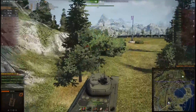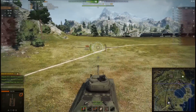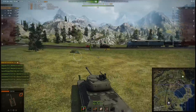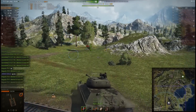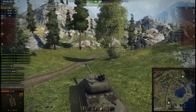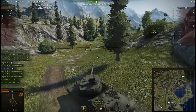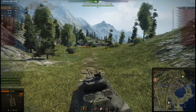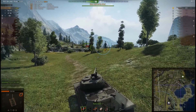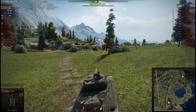That takes out the Super Pershing for kill number two — four and a half thousand points of damage. Now it's just the S51 to find and kill. The AT-15A sits in the cap circle as the rest of the team searches for the artillery, last spotted in that area. But you can bet the S51 has started to run and will be nowhere near that location. There he is — in C1 — he fires just as the base capture finishes, but that one doesn't land.